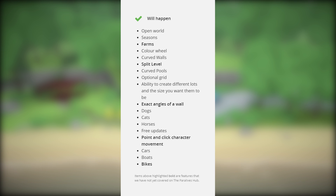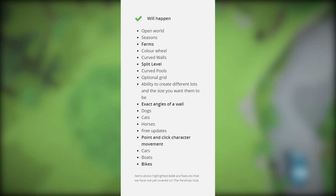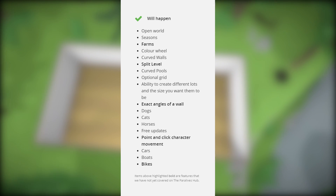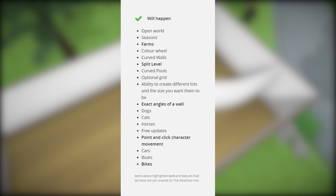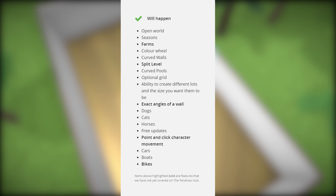The features confirmed so far in Paralives are: open world, seasons, farms, color wheels, curved walls, split-level homes, curved pools, an optional grid, the ability to create different lots in the size you want, exact angles of walls, dogs, cats, horses, free updates, point-and-click character movement similar to The Sims series, cars, boats, and bicycles. As far as pets go, we'll have cats, dogs, and horses — and even horseback riding.